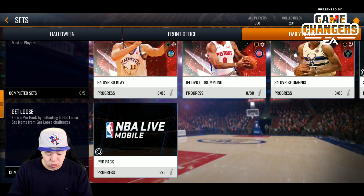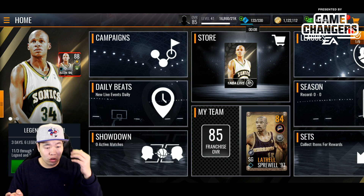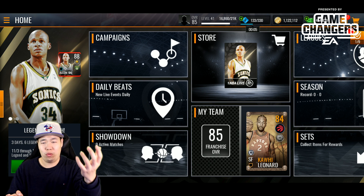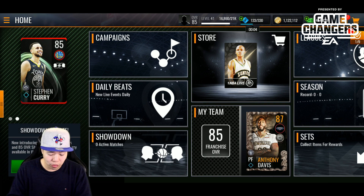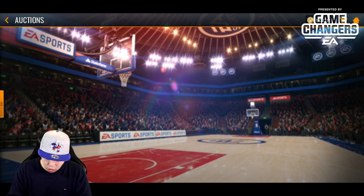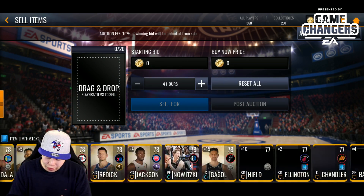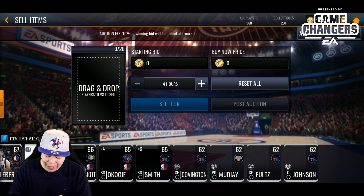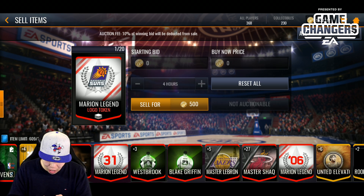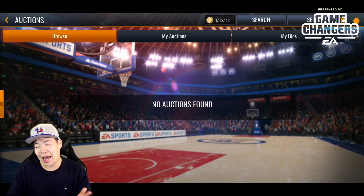We're going to the store — as usual there are packs to speed up your progress on these legend players. But first let me check the auction house to see if those collectibles can actually be sold. If you can sell these collectibles, you're in for a treat — I've got a lot of them. Checking now... unfortunately the collectibles are not auctionable. That's not great, but you should still be able to make the players through blitz events.